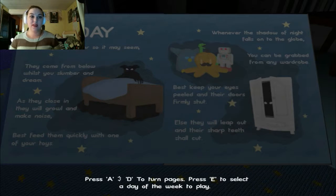They came from below, will list you slumber and dream. As they close in, they will growl and make noise. Best feed them quickly with one of your toys. Whenever the shadow of night falls to the globe, you can be grabbed from any wardrobe. Best keep your eyes peeled and their doors firmly shut, else they will leap out and their sharp teeth shall cut.